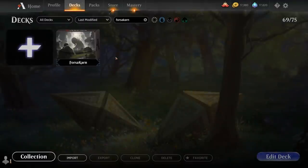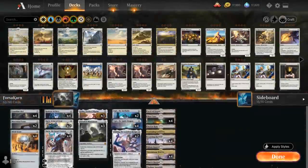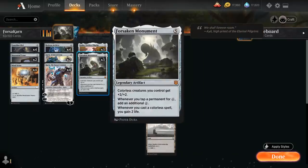Hello and welcome to another Magic Arena game video. Today we're taking a look at another historic deck, and as voted on by my supporters on Patreon, we're taking a look at a colorless ramp deck featuring Forsaken Monument from Zendikar Rising — a 5-mana legendary artifact that gives our colorless creatures plus 2 plus 2.